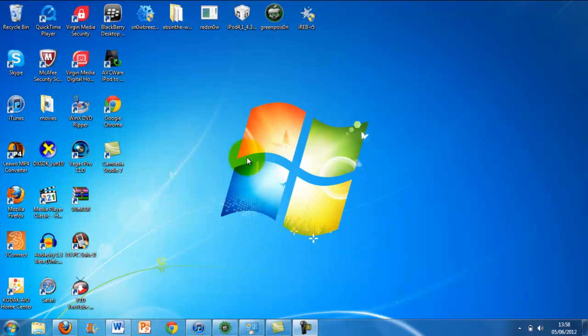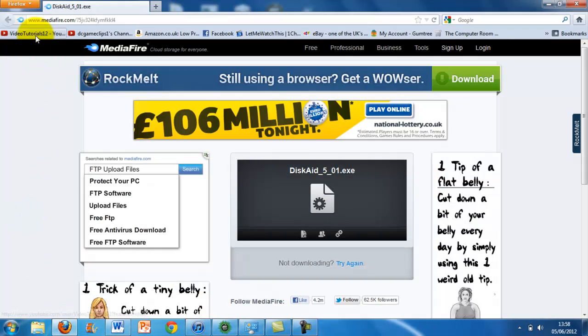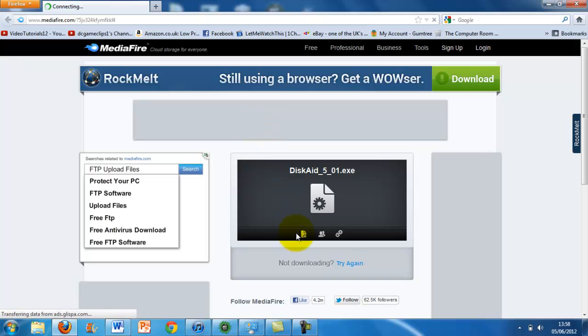Hi guys, this is DCGameClips1 and today I'm going to be showing you how to get Discade for free. These are the programs you're going to need — you only need WinRAR, and obviously a Windows laptop, or you can do it on Mac, I think. Anyway, you need WinRAR and that link will be in the description to download it.